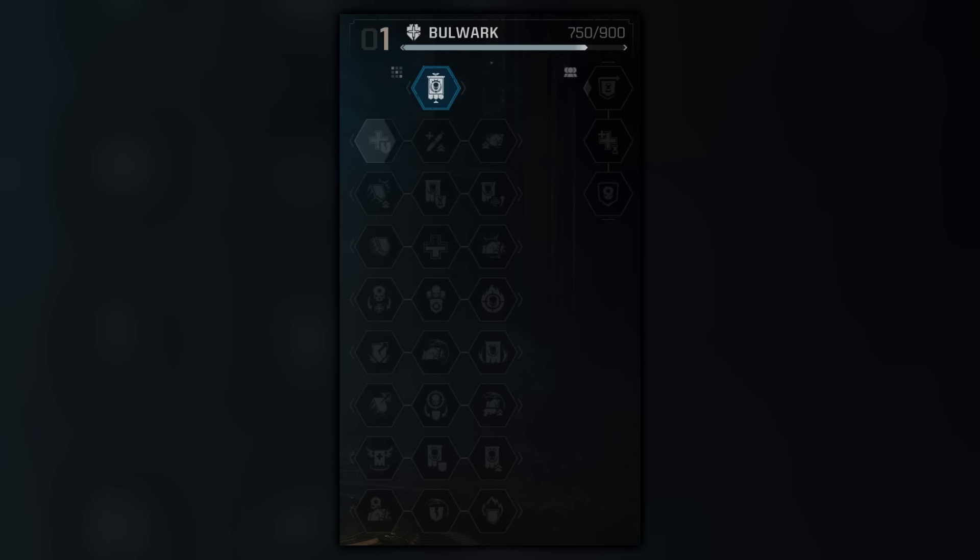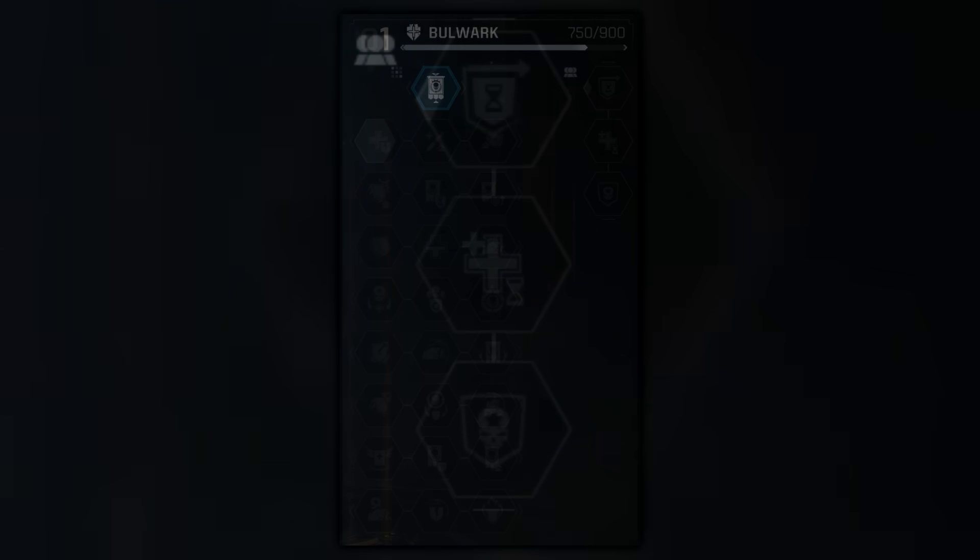Something else that caught my eye is some of the shield skills — it appears we may be getting shield bash and slams for this class as well. This class also has squad skills: we have an egg timer icon, more health icons, and a skull. I really hope this class can also wield other melee weapons alongside the shield — a power fist, a power axe, a mace — some of the most iconic weapons a Space Marine deploys with.